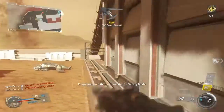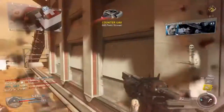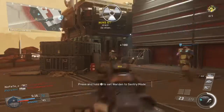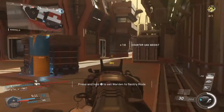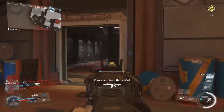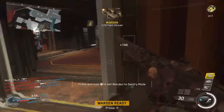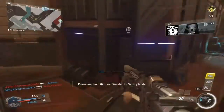UAV on standby. Alright, get to work. We're putting our alien system. Cover UAV waiting to launch. Shut down. Go down. We're re-tasking UAV. Your warden's on standby. Allied drone package entering airspace. Friendly drone support is active.